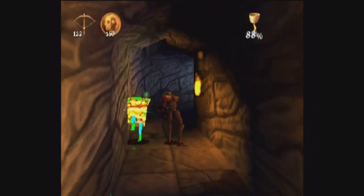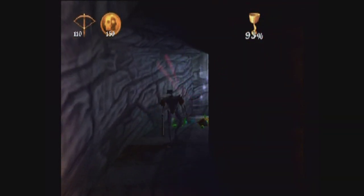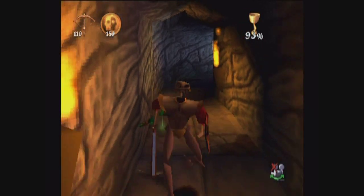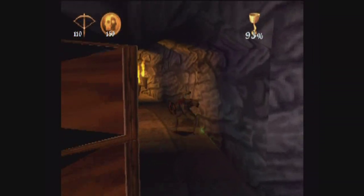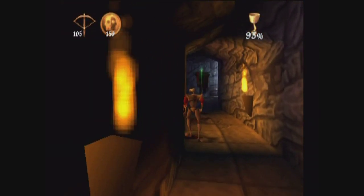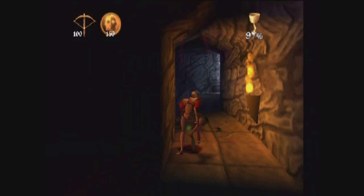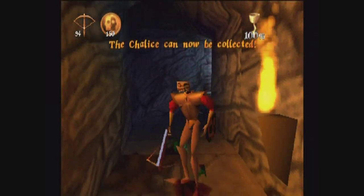That crossbow works really well. Since it's like rapid fire, it holds him back quite easily. And they only die in a couple of hits, so it's quite nice. Just a few more dudes — I can collect you, chalice, don't worry. I'm coming for ya. I just need a couple more dudes. Just a couple. Maybe one more. There we go. The chalice can now be collected.